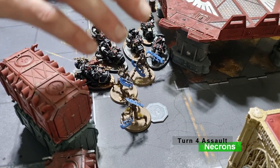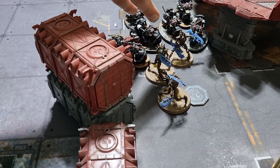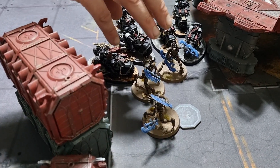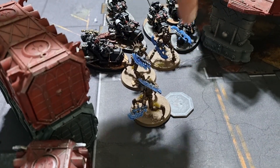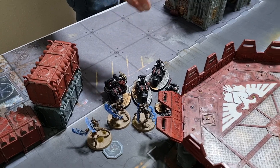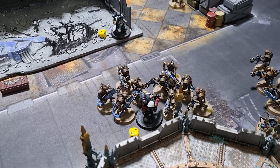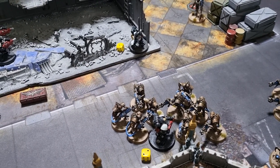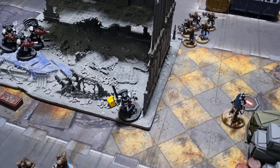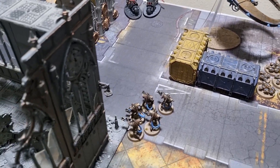Necrons Turn 4 combat: the Skorpekh Destroyers attempted to charge but it didn't happen. The veterans went first — Tom used the minus-one-to-wound stratagem but the veterans did nothing. The Destroyers then killed the Vanguard Veterans to secure the objective. The bikes fought back and did nothing — needing sixes to wound. The eradicator sergeant biffed one Immortal and took one wound back. A 12-inch charge was attempted elsewhere but failed. Moving on to Black Templars Turn 5.